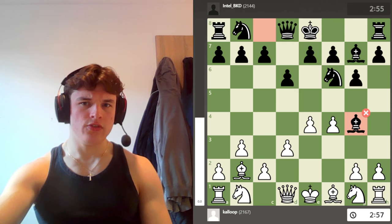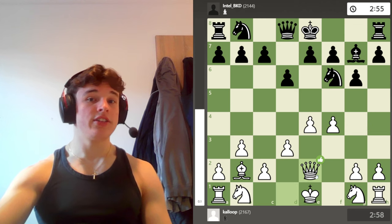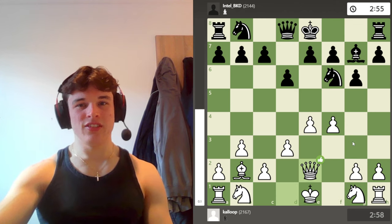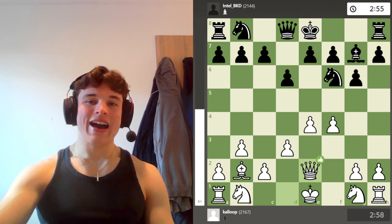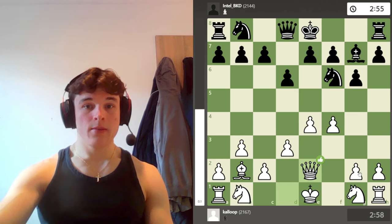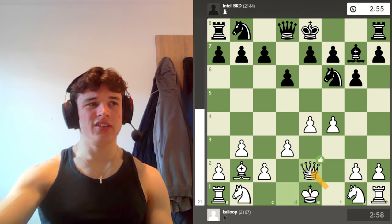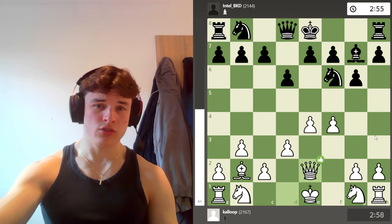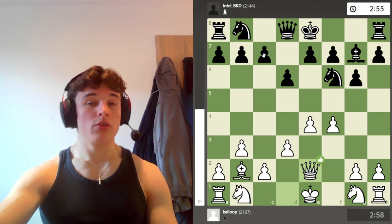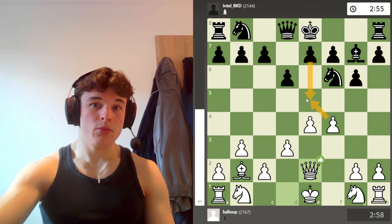f4 helps to control e5, which means my bishop can keep its diagonal open. My opponent helps me out with bishop g4 — it attacks my queen but allows me to go bishop to e2 and secure this trade. I take with the queen because I want to put my knight on f3, not e2. I don't want the knight on e2 because I want it to jump in like this. This helps me because I've got all these pawns on light squares and I get rid of my light-squared bishop. There could have been ideas of going g3, bishop h3 to try and trade along the long diagonal, but I was intent on bishop e2 to support my pawns.